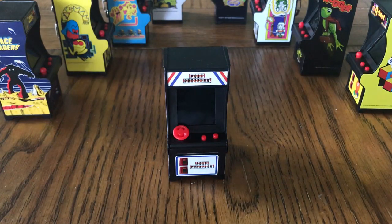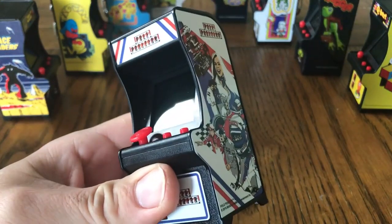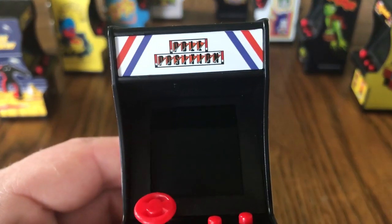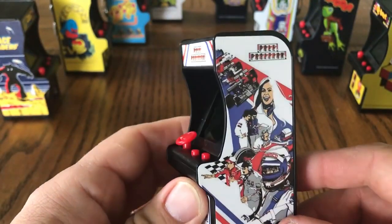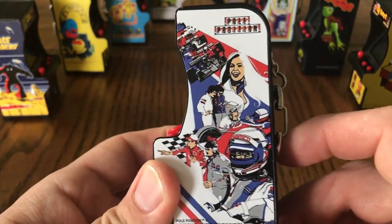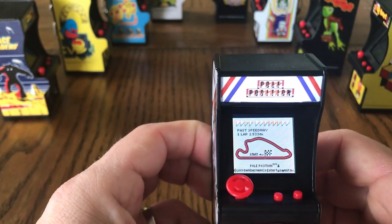Hello and welcome back to Retro Asylum, where this time we're taking a look at another Tiny Arcade by Super Impulse. It is the turn of Pole Position, which was a Namco game distributed by Atari in the west. Let's just have a look — very nice artwork. We switch it on and the marquee lights up.